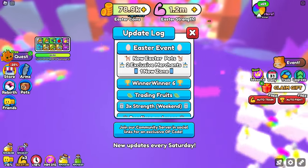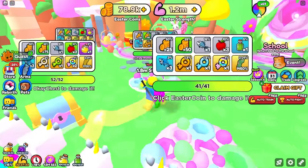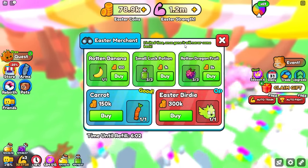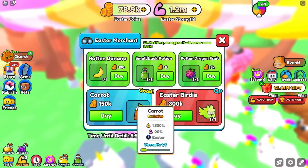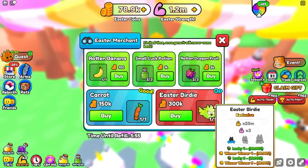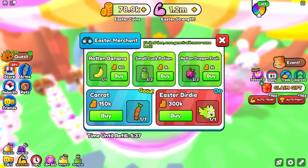I just realized this is two exclusive merchants, because I completely forgot about the merchant in world 1. This merchant over here says he will never come back again, and he is actually working now. We can get the Carrot Arm — not too good to be honest, that is kind of bad. But then we have the Easter Birdie — also pretty bad as well. I'll go ahead and buy it later because I don't have enough coins right now.